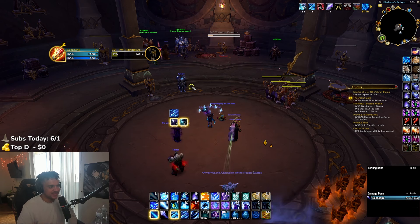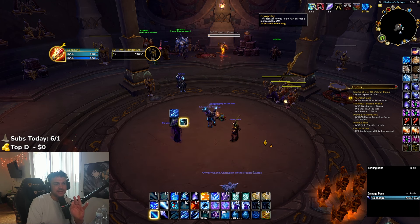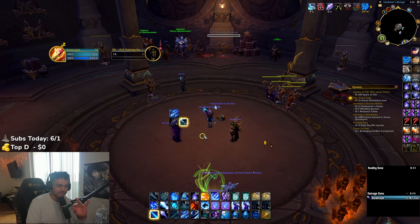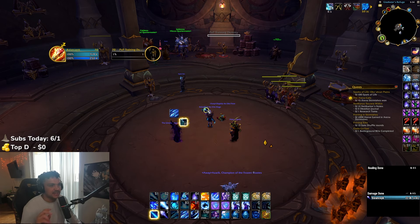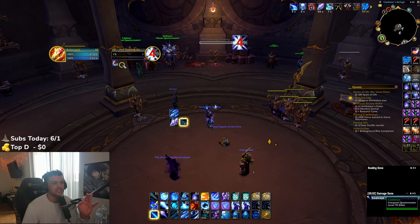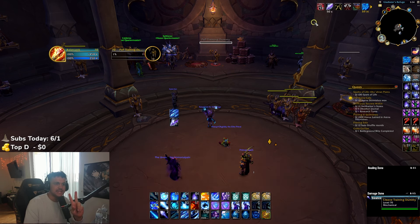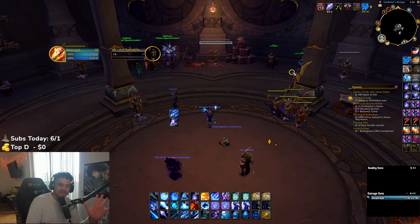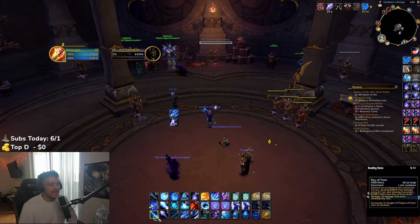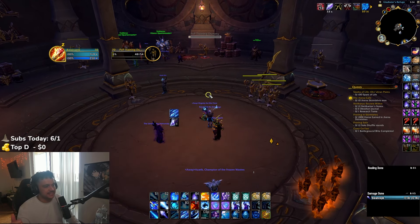The second condition you need to get the most value out of Ray of Frost is you want to Flurry your target first, because Flurry makes you crit more during your Ray of Frost window. So if you have your Flurry on your target and then you have 10 stacks of Cryopathy, you're ready to one-tap somebody. They nerfed it a little bit, but that combination gives you the most value. That's how you play around Ray of Frost.